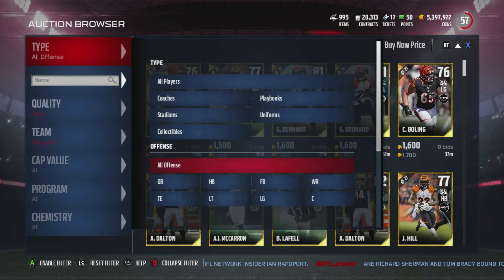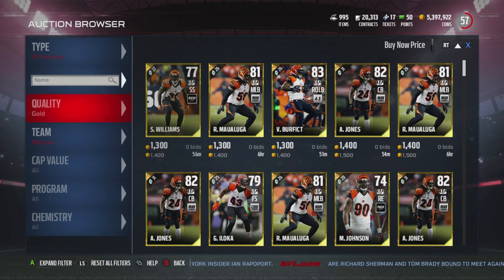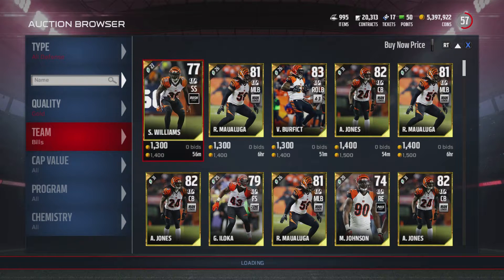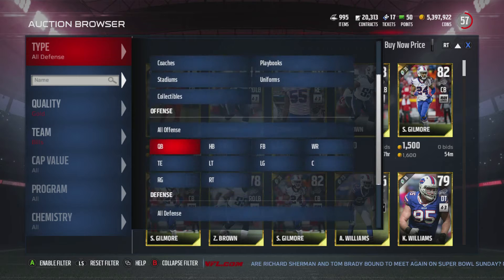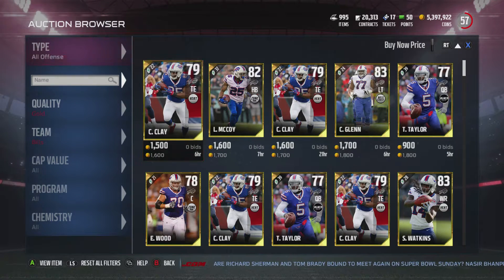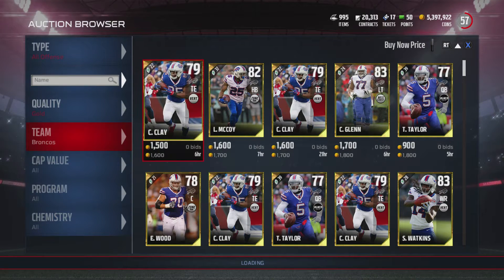What you're going to want to do especially is go to all offense and all defense. This way it shows the cheapest card up, because when there are so many cards up in the auction block it isn't showing you the cheapest one since there are too many to show. I recommend doing this at nighttime when not as many people are on, because then you can actually see the 59-minute card.